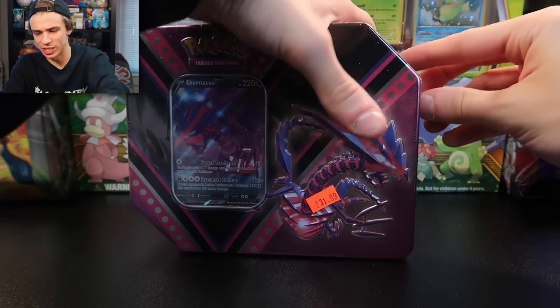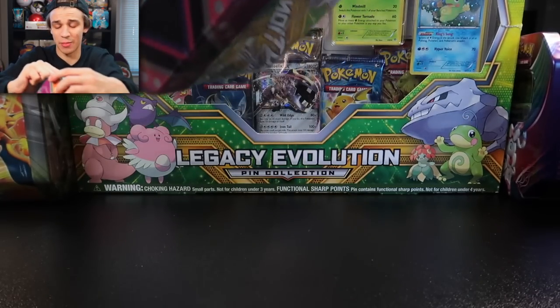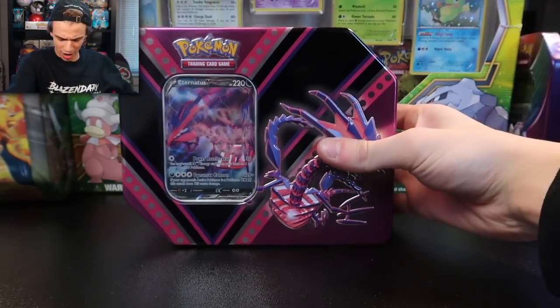I think first we're going to start with this Eternatus V. I think there's actually some Darkness of Blaze stuff in here, and imagine we pull one of the Charizards from this tin right here. Let's check it out.